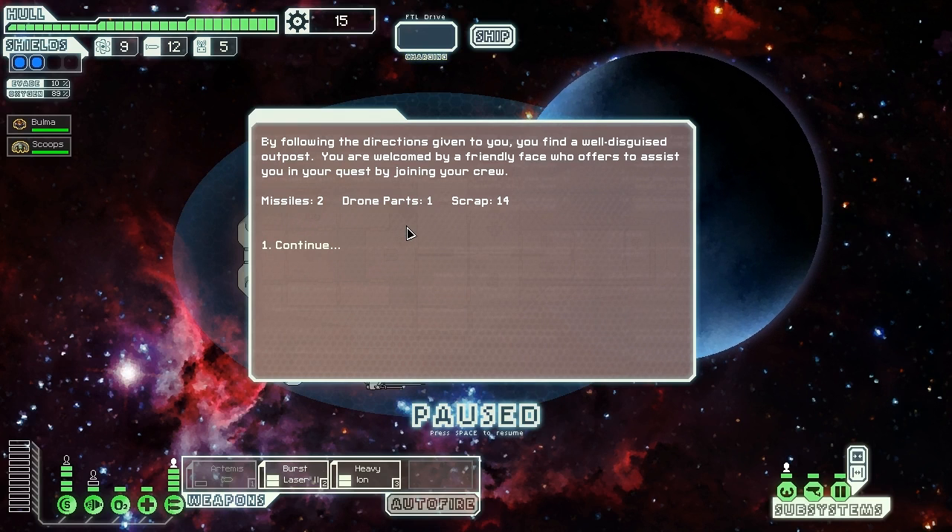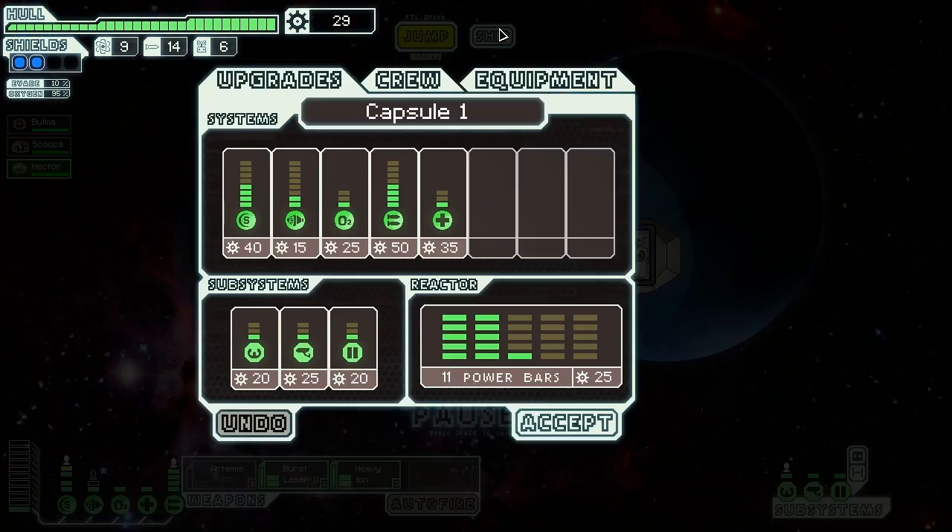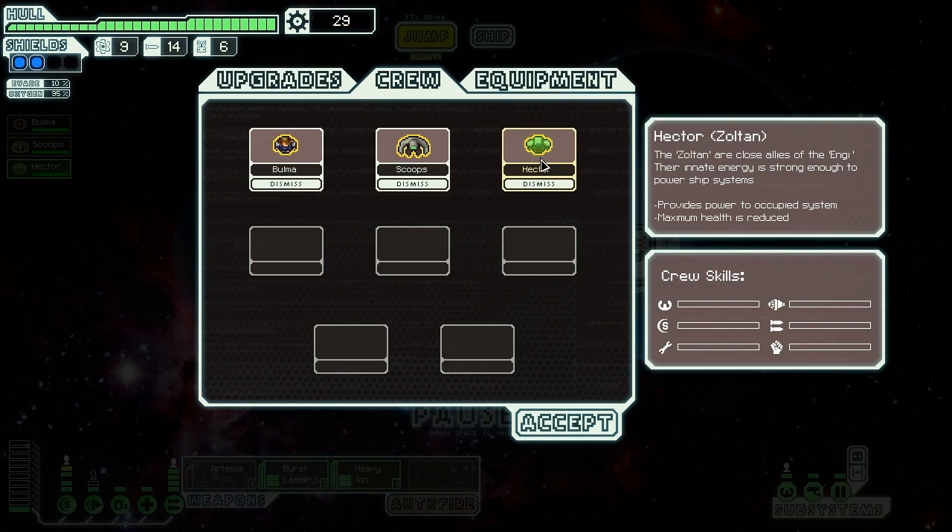By following the directions, we find a well-disguised outpost and are welcomed by a friendly face who offers to join our crew. Awesome - Hector! What kind of guy is he? He's got 70 health, which isn't too much. Hector is a Sultan - the Sultans are close allies of the Angi. Their innate energy is strong enough to power ship systems, providing power to occupied systems.